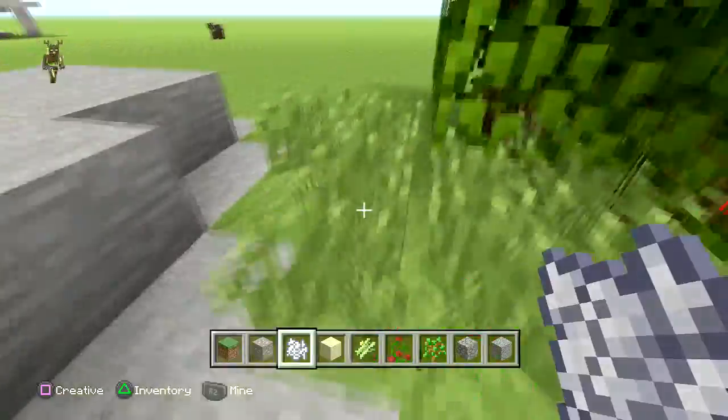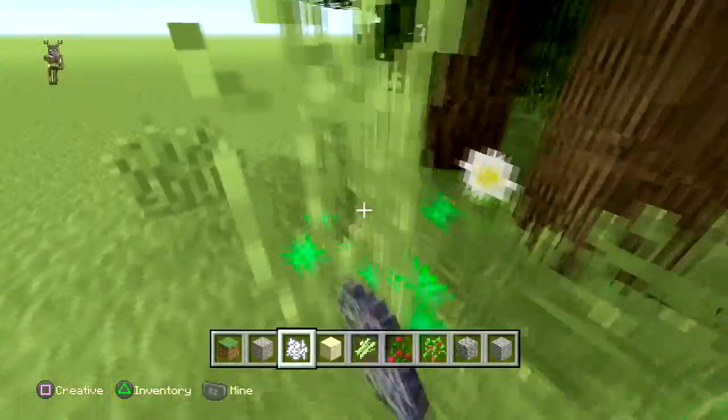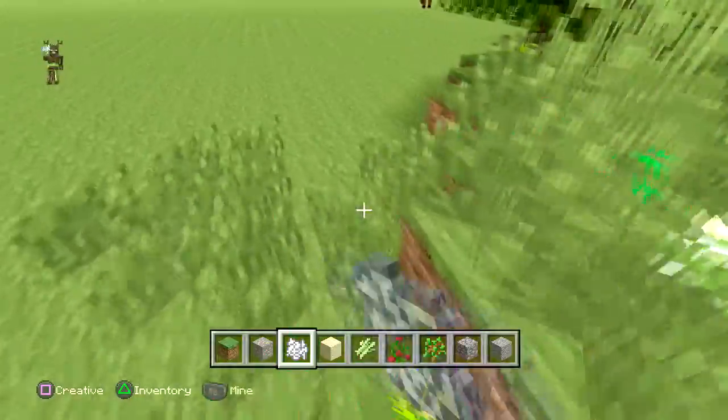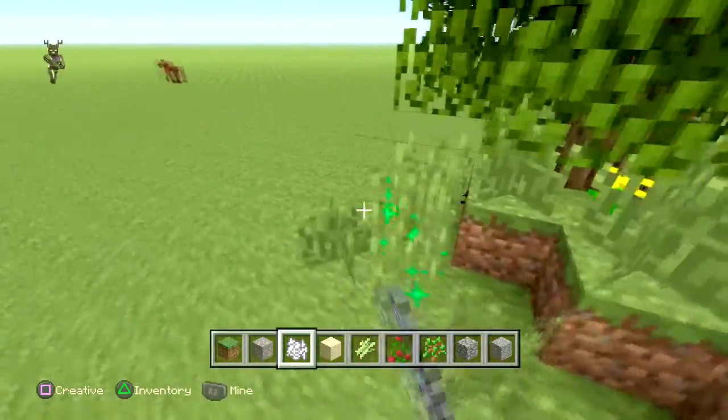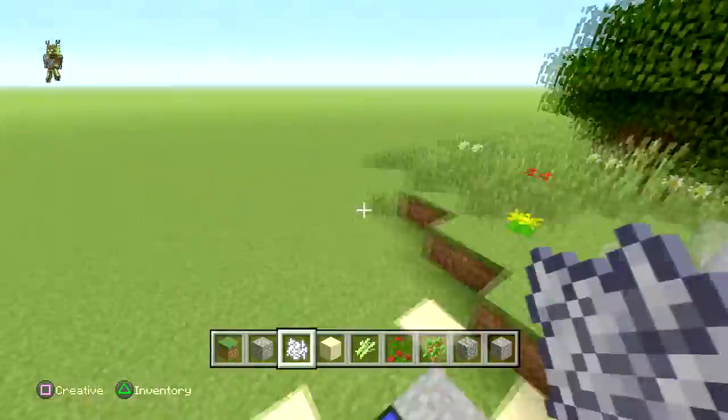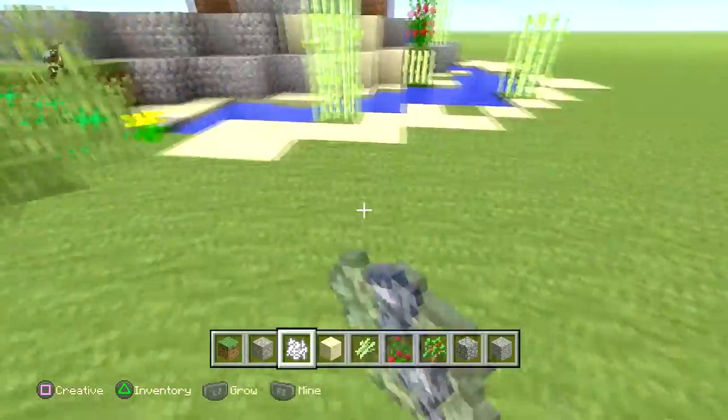Now we're going to get some grass around here. We'll get some plants and absolutely layer it all over the place, then go over it and fix bits that don't look too well. You're making it one-to-one — you want to cover up this dirt around the edges because otherwise it can look quite messy.